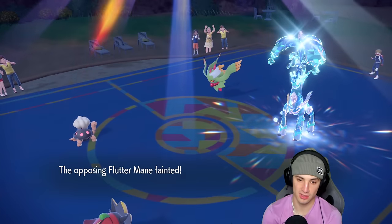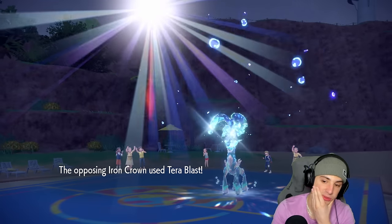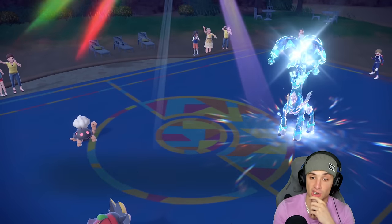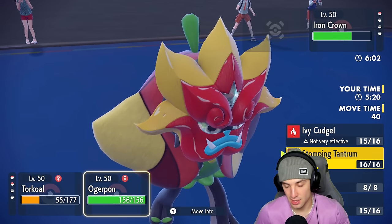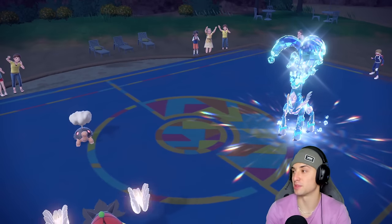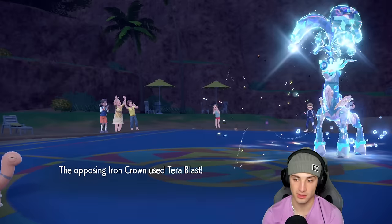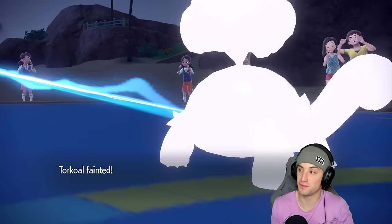Ivy Cudgel flies — was that a crit? It was a crit! We just KO'd Iron Crown — that's huge! They pick up a KO under it and Iron Hands has Power-Up Punch which is perfect. At least I have Grass typing on Iron Hands. Heat Wave flies, does a nice chunk of damage — we like that. From here it's Helping Hand into Stomping Tantrum to do as much damage as possible. Let's look to clean up this match and grab ourselves the win. I should be able to soak up one Tera Blast.